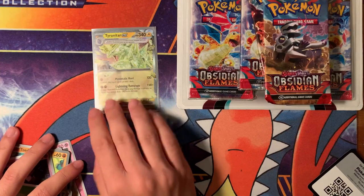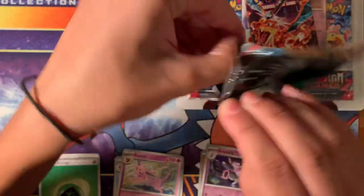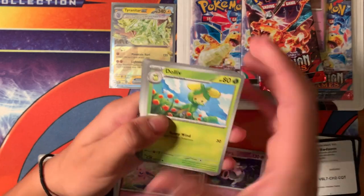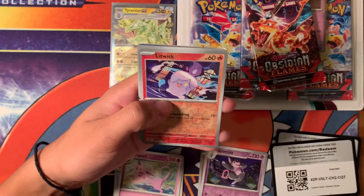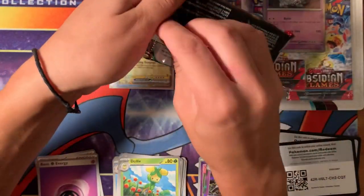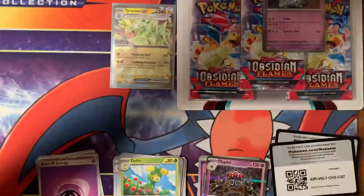I got this from an Obsidian Flames ETB, so these packs are what came from it. Another code card here. We got a Daliv, a Surskit, Numel, Darmanitan, Stowlem, Frogadier, a Litwick, a Togepi, and we got a Claydol for the holo. Another base pack, but that's okay — you do get a holo in every pack. I see something shiny in the back, but I realize it could just be a holo.